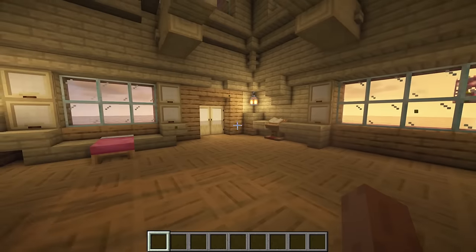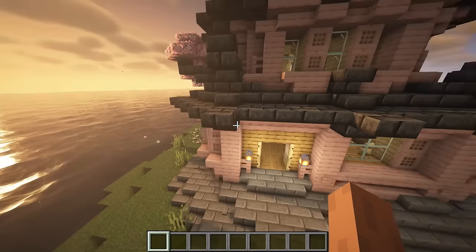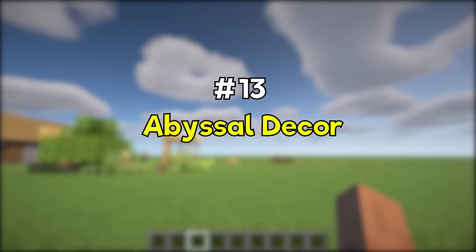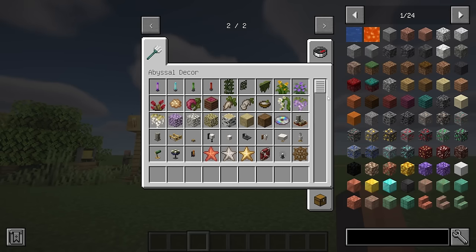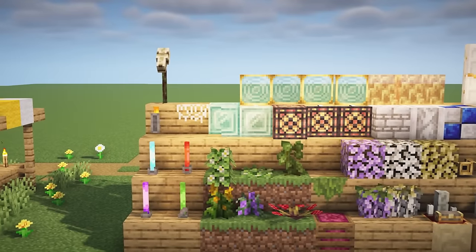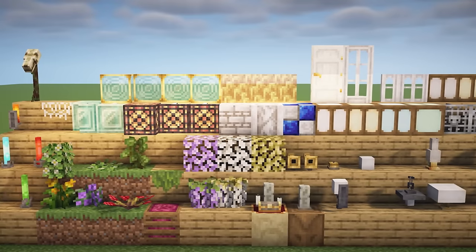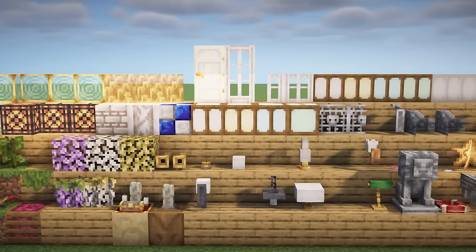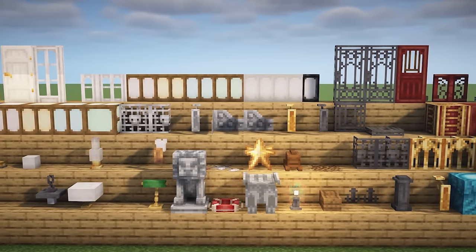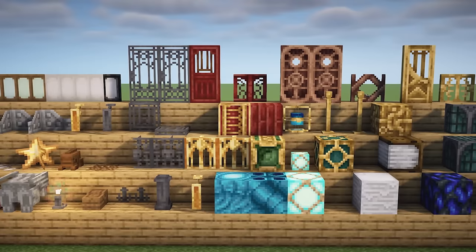Abyssal Decor is a mod that features a whole suite of unique decorative building blocks. Discover a world of fantasy with a plethora of enchanting blocks for your Minecraft experience — whether crafting mysterious castles, ancient temples, or breathtaking courtyards, the unique building blocks offered provide endless possibilities for your creativity to transform your world and create stunning fantasy landscapes.